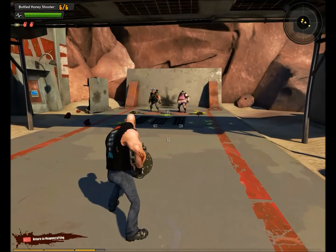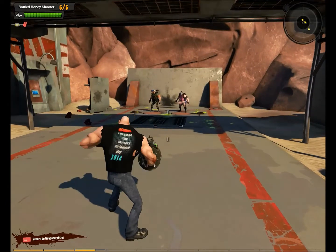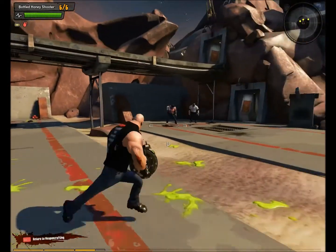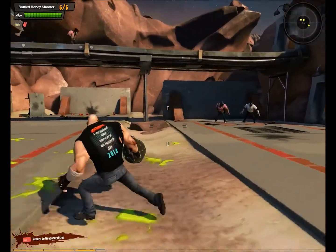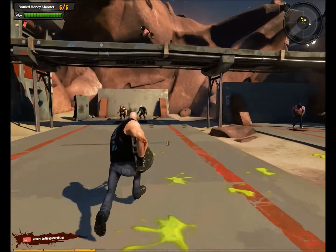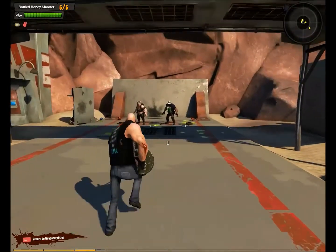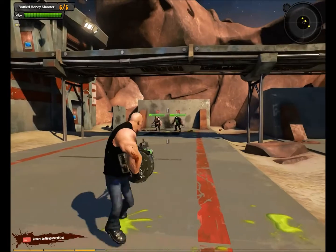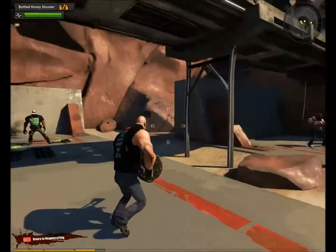I'll show you that the closer they are to the targets, the more damage they do. If they're right on the target, it's 100 damage, so it will kill any non-shielded, non-overhealed character. They'll survive if they're overhealed or they have a shield. Now the further away it is, the less damage it's going to do as well — see there, it was further away so it did not kill them outright.